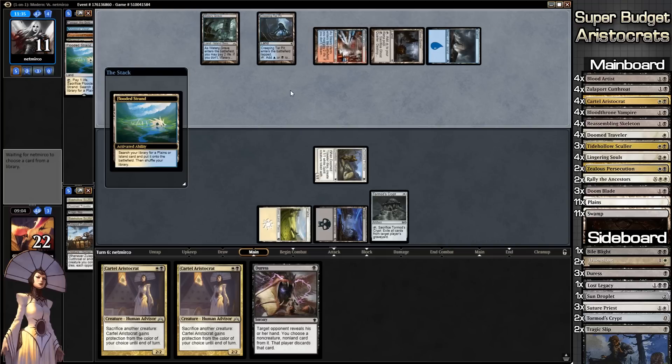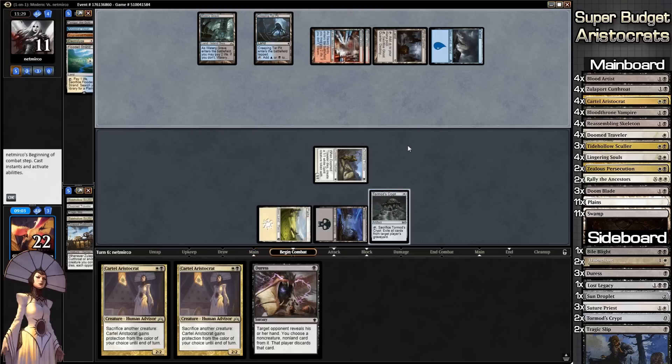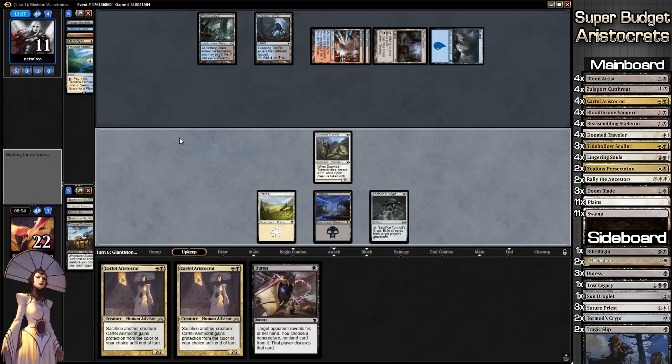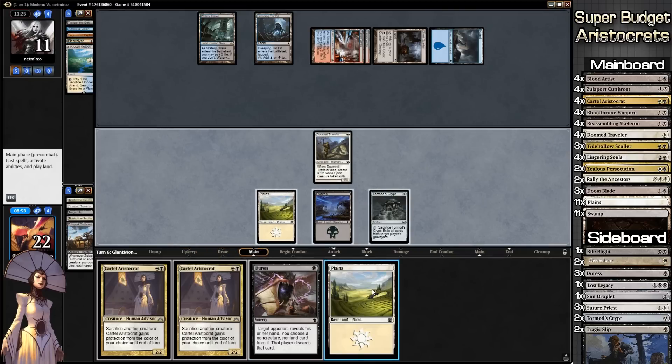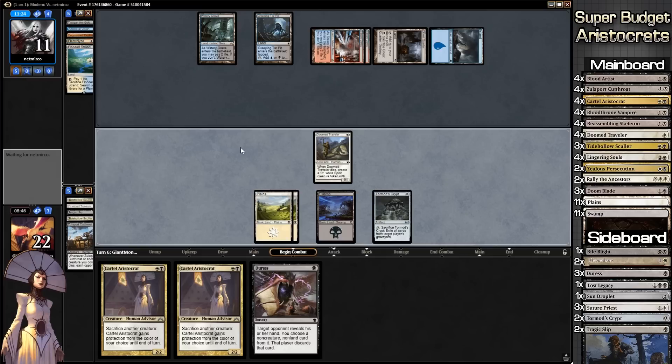I'm tempted to blow away his graveyard but I don't think he has another Tasigur in hand — he probably has one or two in the deck. It is our turn now. We draw another land. We can't play both cards in hand. Let's go to combat, attack with Doomed Traveler, then probably get the Cartel Aristocrat into play since it'll be a 2-2 and slowly start dealing damage.